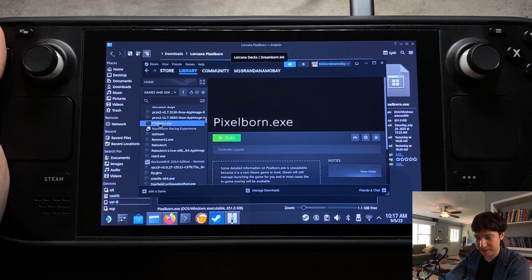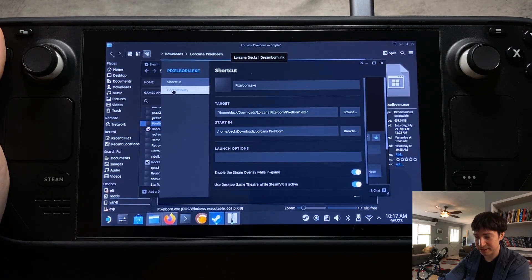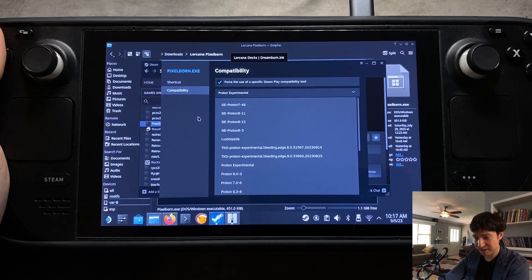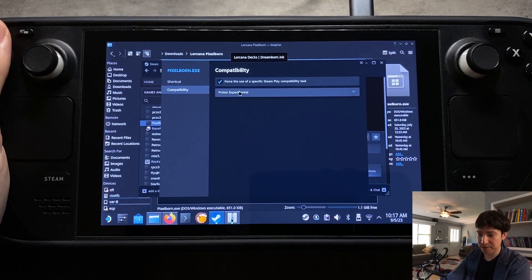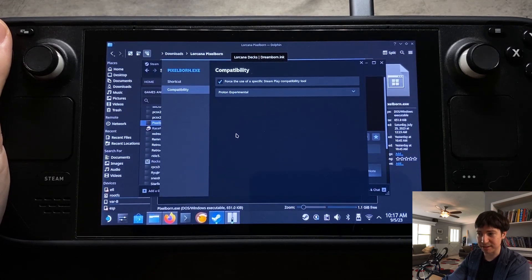Right-click on pixelborn.exe, go to Properties, Compatibility, and then select Proton Experimental. I tried it on different versions of Proton, but it kept creating new folders for the settings and resetting the card images. I found that Proton Experimental kept things consistent — it would save my login information and everything like that. So that's the one I would go with.